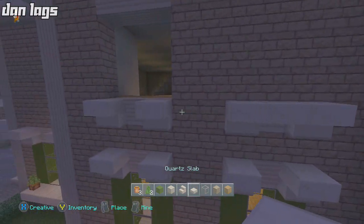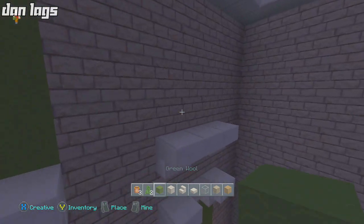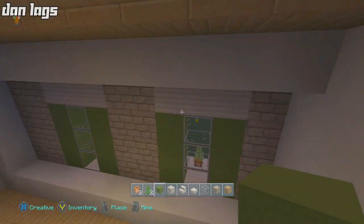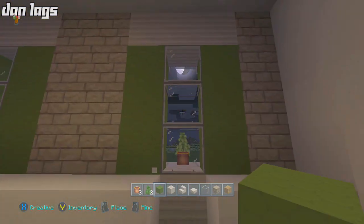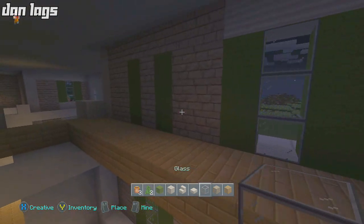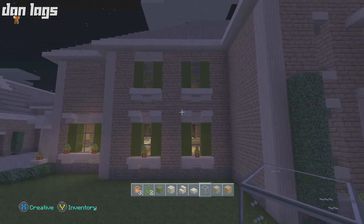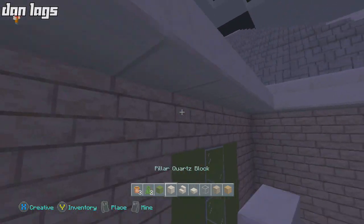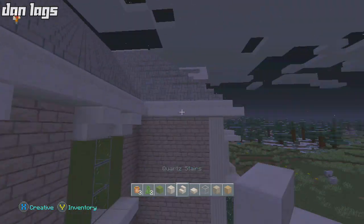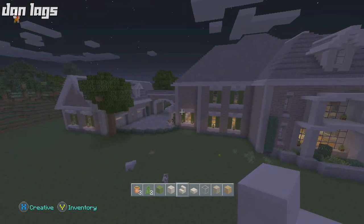I'm not about to rip down the whole roof just for a couple of windows, so we'll make a compromise. The window is going to be here and here. If I wanted the first glass block not right next to the floor, I'd either have to make the window shorter or make the roof one block taller — and I'm definitely not doing that. Let's see how this looks from the outside — it looks fine.